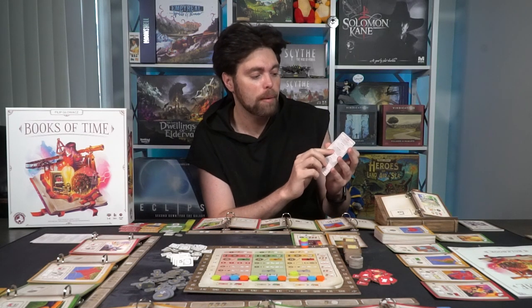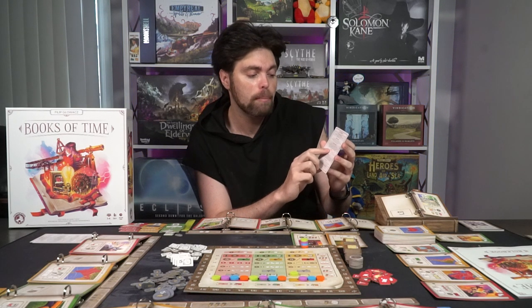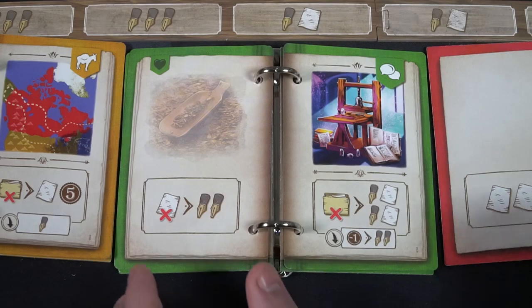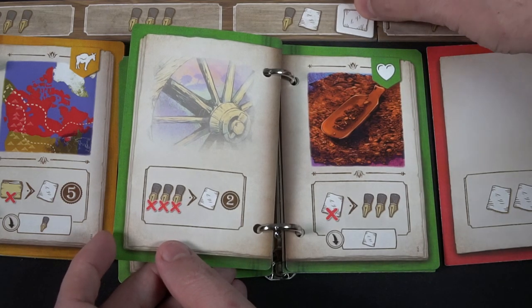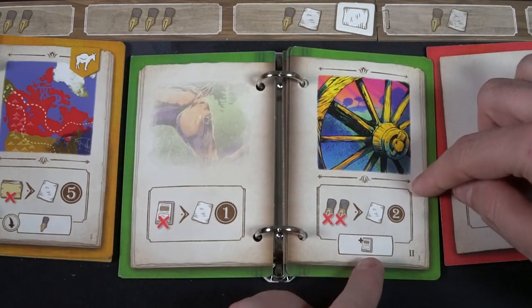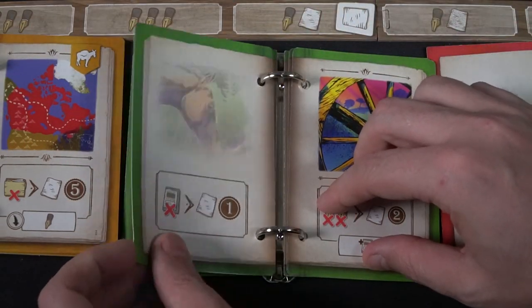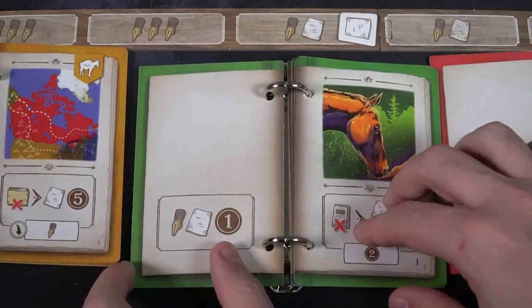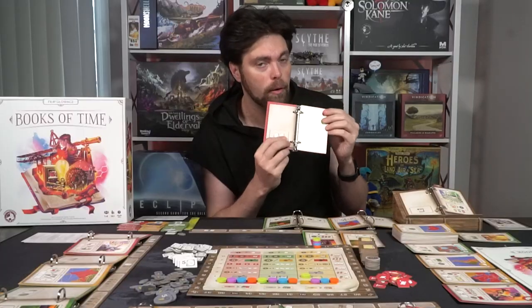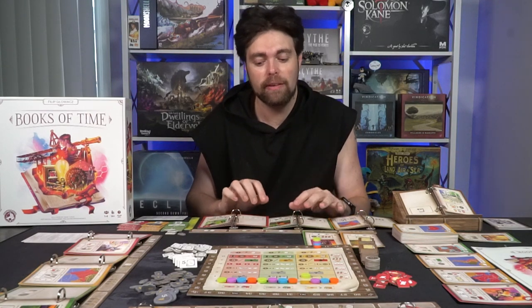The next action is close a book. When you close a book, you close one book and immediately gain the benefits depicted on the bottom left of your current page, then open it at its first page. Depending on how far you are into your book when you close it - either because you've run out of pages or as a deliberate action - you check every page's small rectangle spaces and gain the small benefit before opening the book back to the front. It's a way of refreshing your book, gaining unique benefits and more resources.